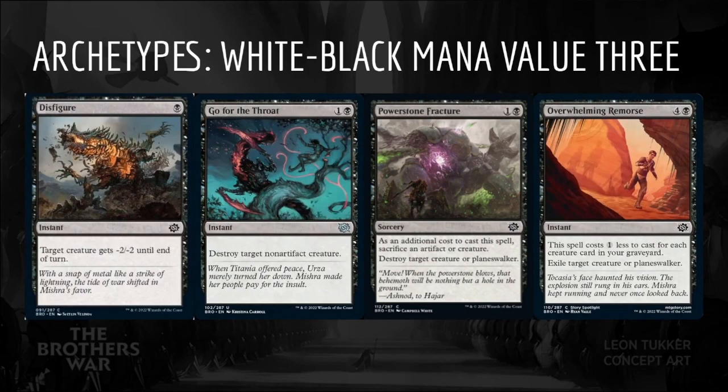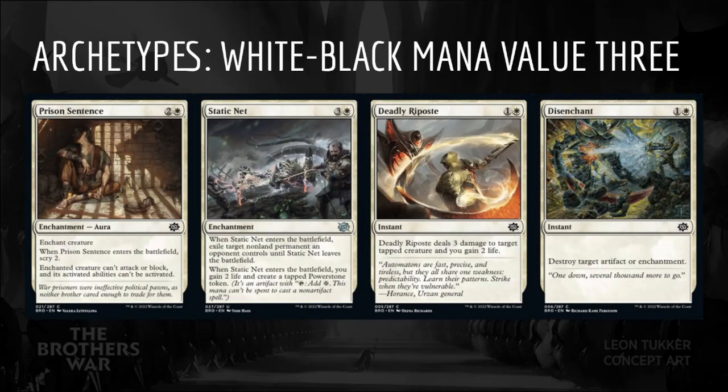Black adds a suite of excellent removal spells including Disfigure, Go for the Throat, Power Stone Fracture, and Overwhelming Remorse to White's Prison Sentence, Static Net, Deadly Riposte, and Disenchant.